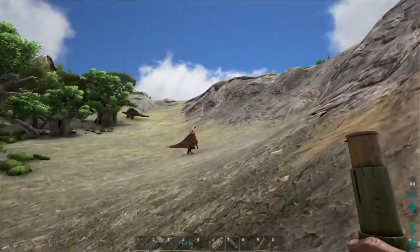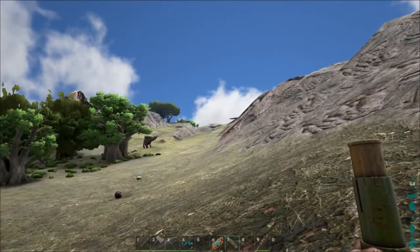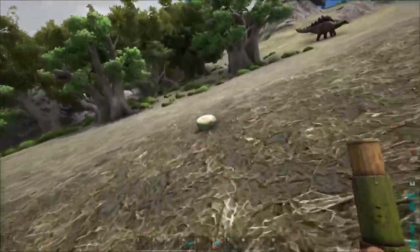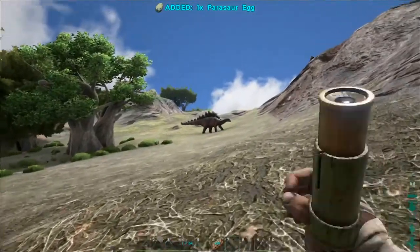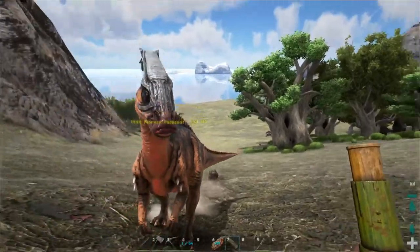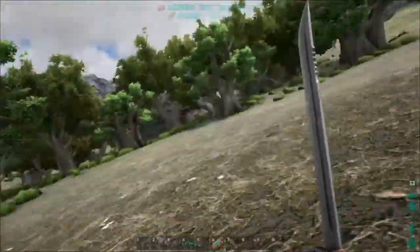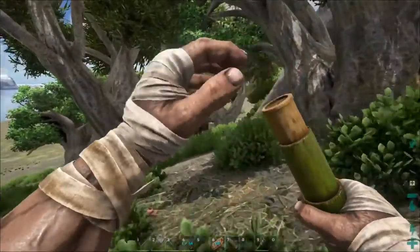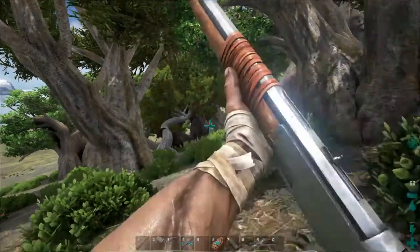Well folks I'm back. I've been collecting some materials and built myself a rifle and some tranq darts. While I was looking around, I noticed there was a Stego up there — it's a level 532, a male. I also noticed there is another one here in the woods, I think it was a 560, and I have the impression that it's stuck somehow. So I will try to knock that one out.